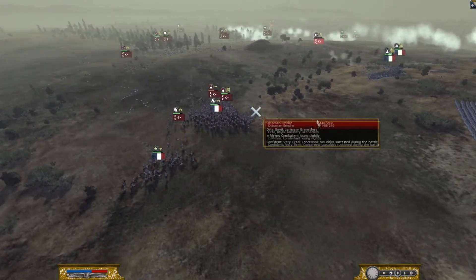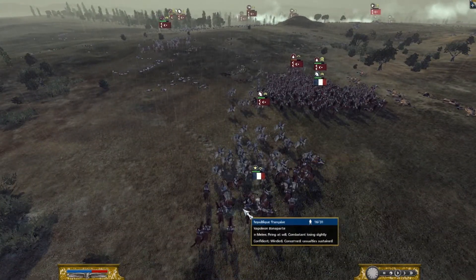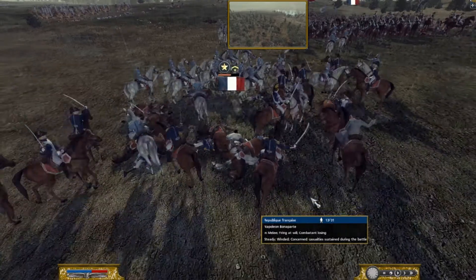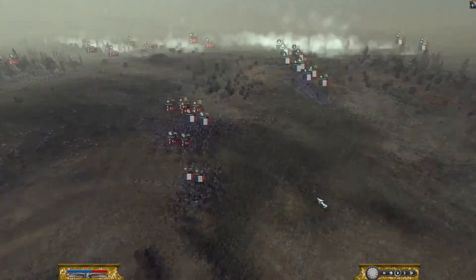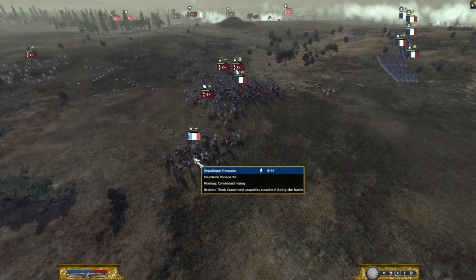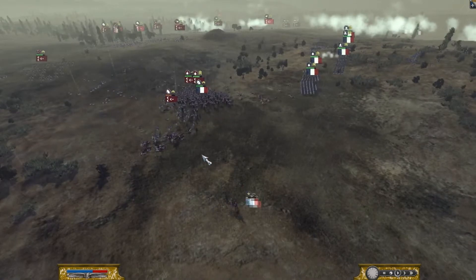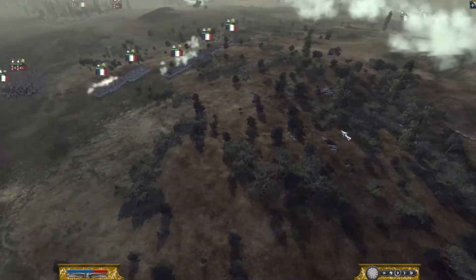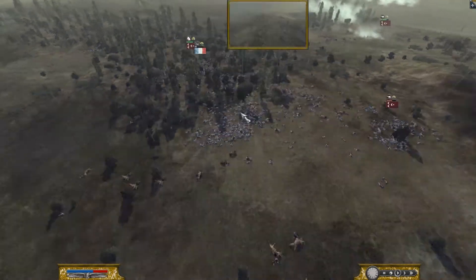I'm bringing my reserve Grenadiers to assist as well. Looks like General Bonaparte has been attacked by some Sepai Cavalry. His General Staff has retreated, unfortunately, but luckily Napoleon's still alive and was not injured. His General Staff has retreated so I've lost the General for the battle. But my entire center and reserves have formed my new left wing after my original left wing retreated.